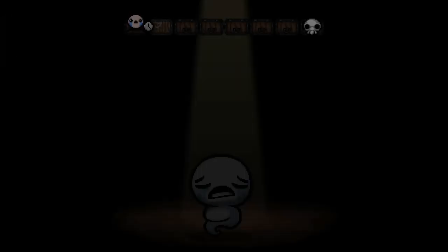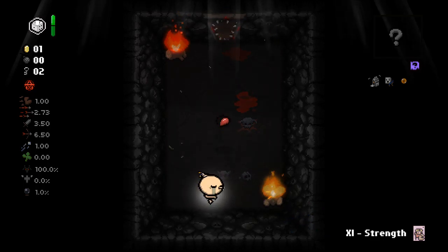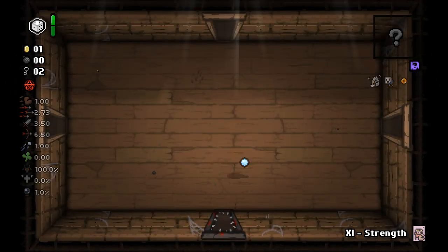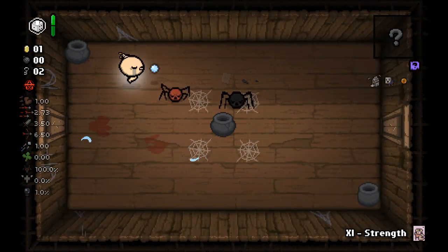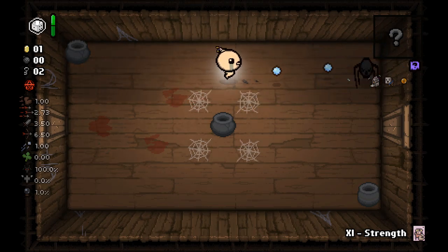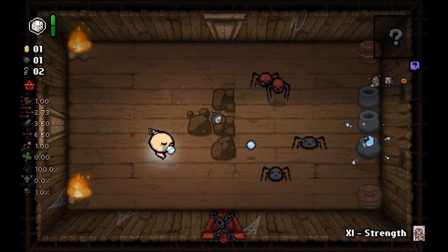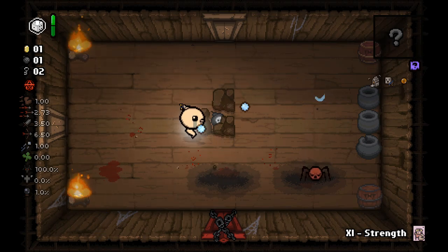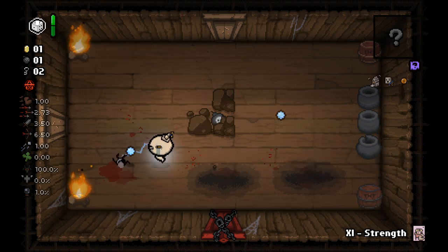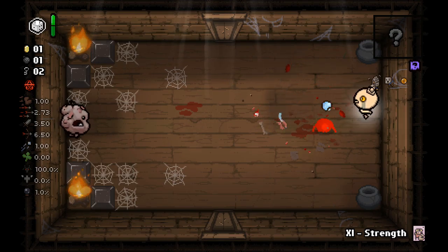I'm not sure what the best route is for this particular character — I haven't really planned this out very well. Curse the Lost. Rooms like this are also a little scary because if I get hit by that fire I cannot leave the curse room without dying, so I'd rather get out of there quickly. I kind of wouldn't mind getting the Guppy transformation, but it's definitely not guaranteed. I wouldn't mind trying to go for boss rush either, but you kind of need a good build to do that with this character. Hopefully we can get something in that regard.